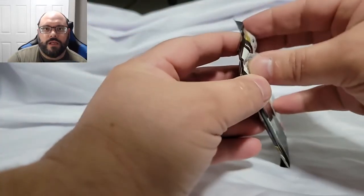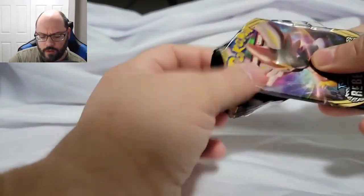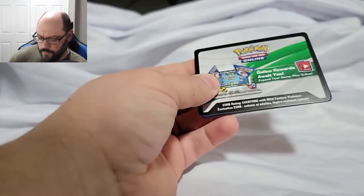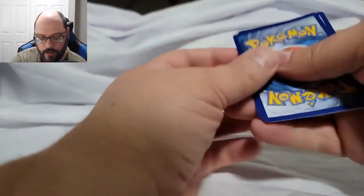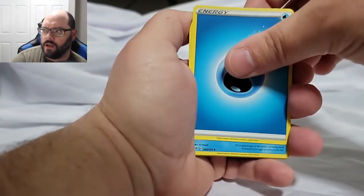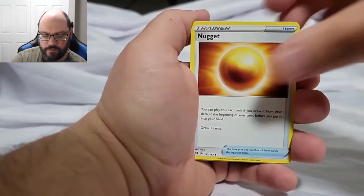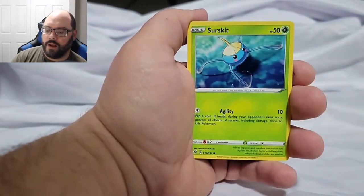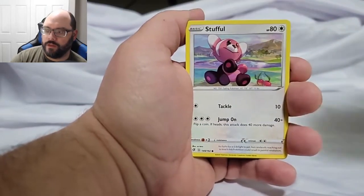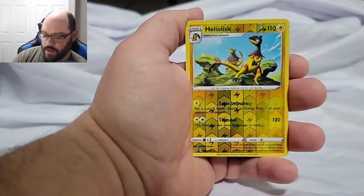What got me back into it was seeing other people open cards, but I've been avoiding any Battle Styles openings. Some of the larger Pokémon YouTubers — like Leonhart — have already had two videos showcasing opening boxes. I assume Nintendo sends him product because he's a major influencer, and opening ahead of release helps create hype so people know March 19th is when they can get theirs.